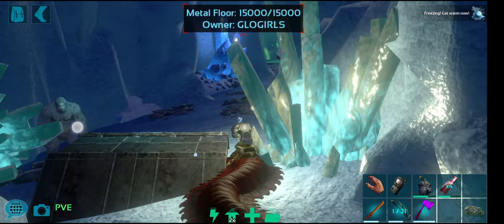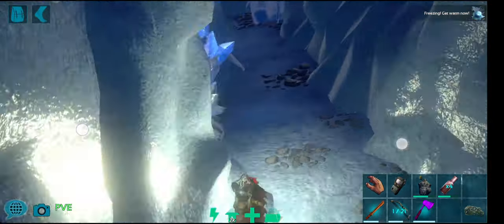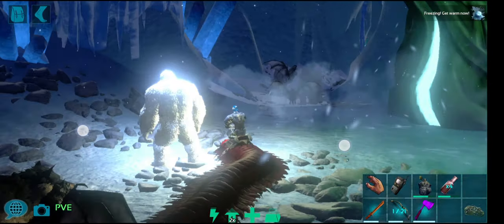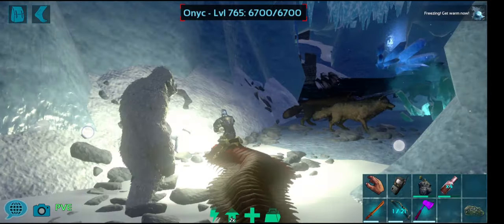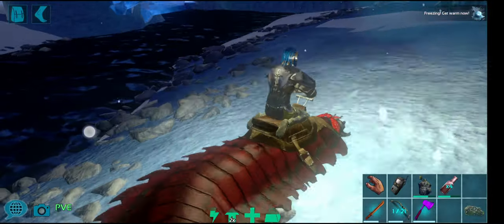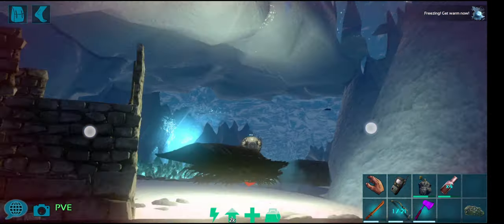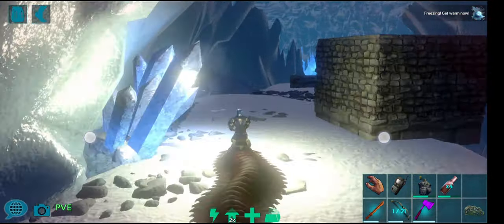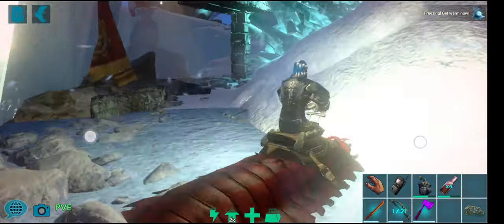Sometimes you can crawl over the second crystal block, sometimes you can't — bring a hatchet just in case. You can also use a centipede in turret mode if you don't have turrets at your base: go into the tame's menu and set it to turret mode so it will auto-attack anything that comes close. It does durability damage, so it will rip and shred people's gear and equipment.